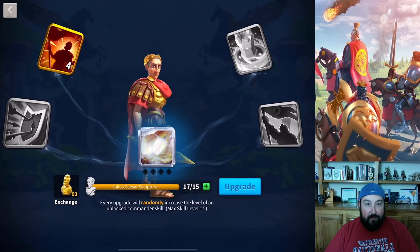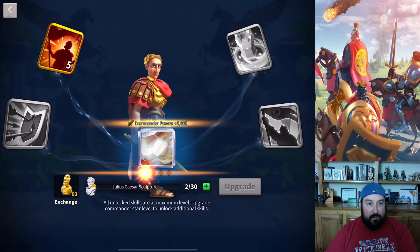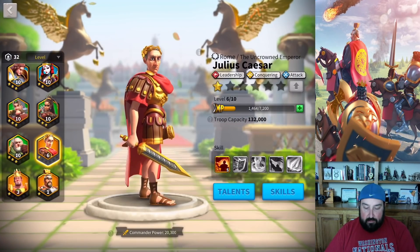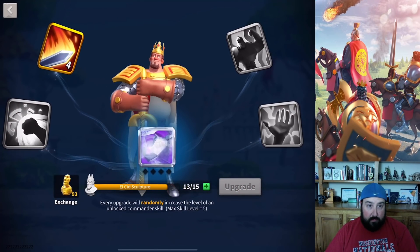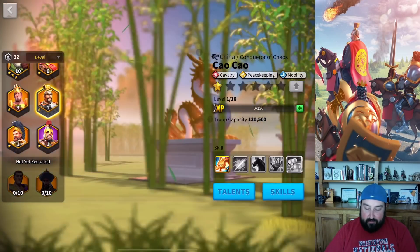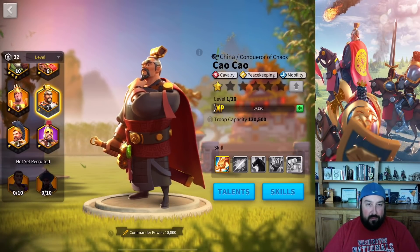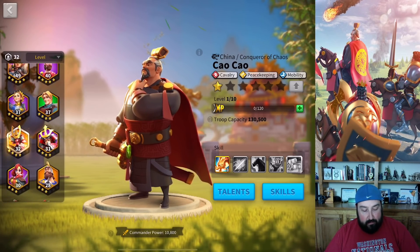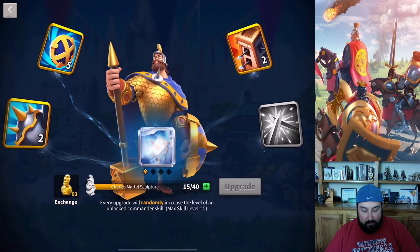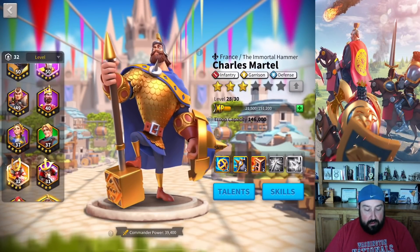Let's max out Julius Caesar's first skill too — bam, his first skill is maxed, so we can star him up and move on. We did get an El Cid sculpture, but we're short. I'm in no rush to max up El Cid anyway. We just had him on Mightiest Governor and I could not have cared less. Our next Mightiest Governor is Julius Caesar, so I'm saving everything up to get Charles Martel sculptures and max him out. We did get some Charles Martel sculptures — he's still short to get to the next skill, but we'll keep going.